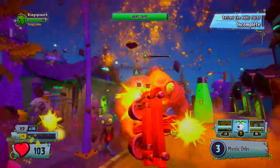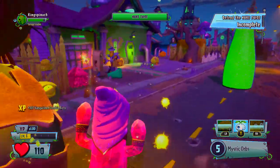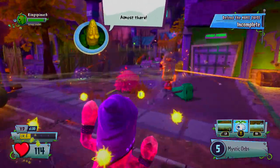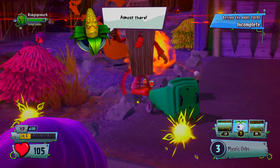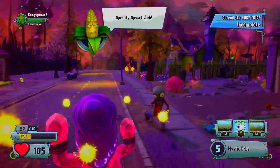75 damage a shot is pretty good. And I guess when you hit people, it does do splash damage. Look at that — we got a Mob Cob and a Colonel Korn here, which is awesome.